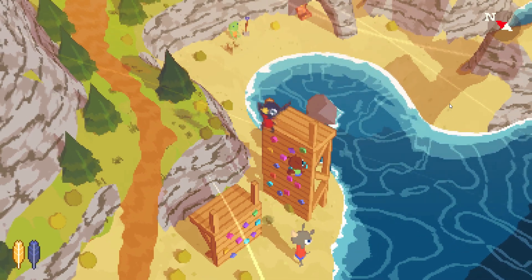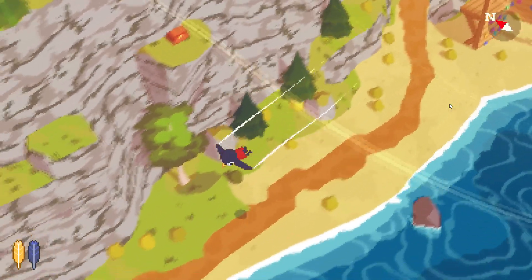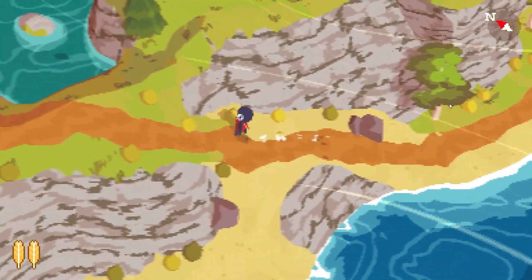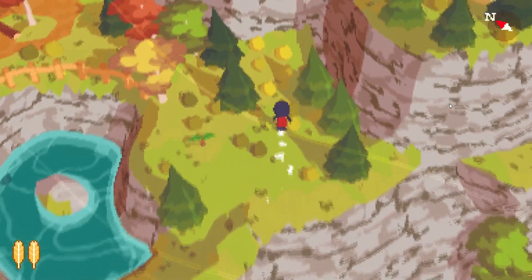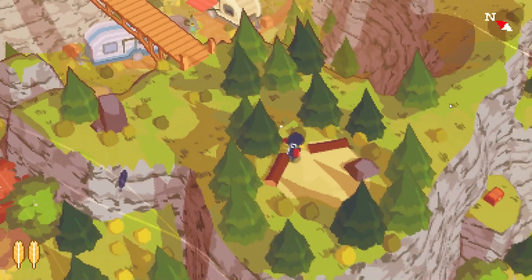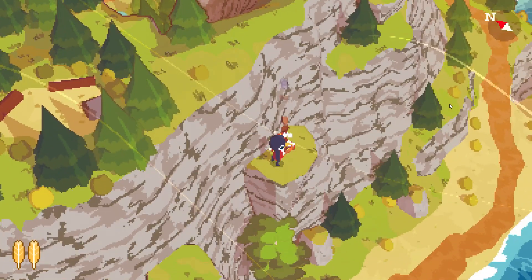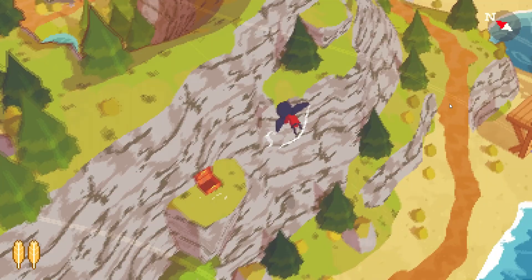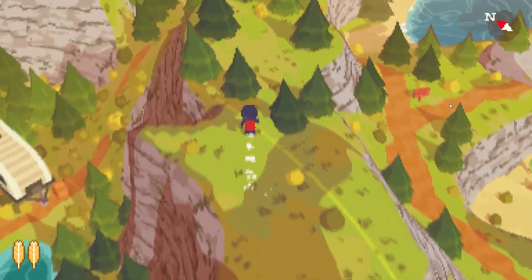Oh, cool — here we go. There's that chest there. I don't think we can get up there just climbing, but maybe we can climb down to get it. Let's go around here — you are over here. Yay, 16 coins! A long way off. Just takes some practice — we are getting there.